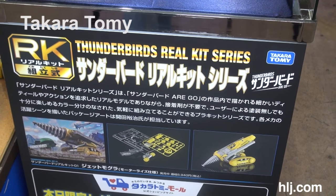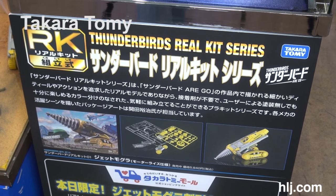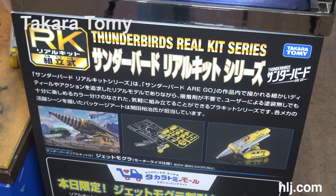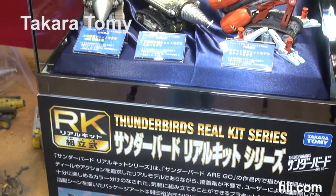We're looking at what they call Thunderbirds in the Real Kit series. You can see they have runners as we've come to expect from other makers such as Aoshima, Bandai, and Kotobukiya — but this is Takara Tomy. I didn't know they were doing Thunderbirds, but as part of their Real Kit series they are indeed, and they actually look pretty good. This is the Mole, I believe — I have a demo of this somewhere in the office and now seeing it makes me want to start on it right away.